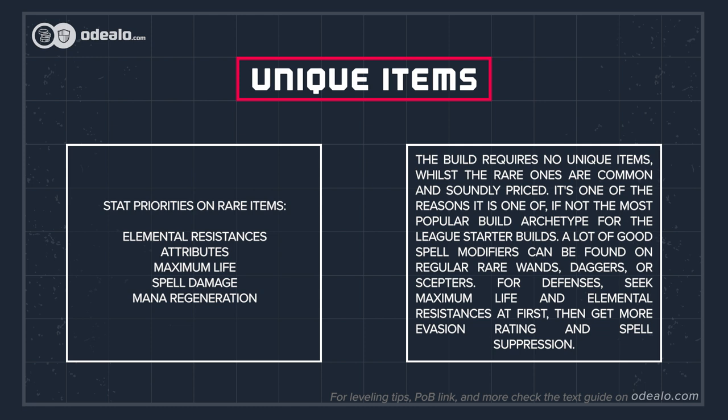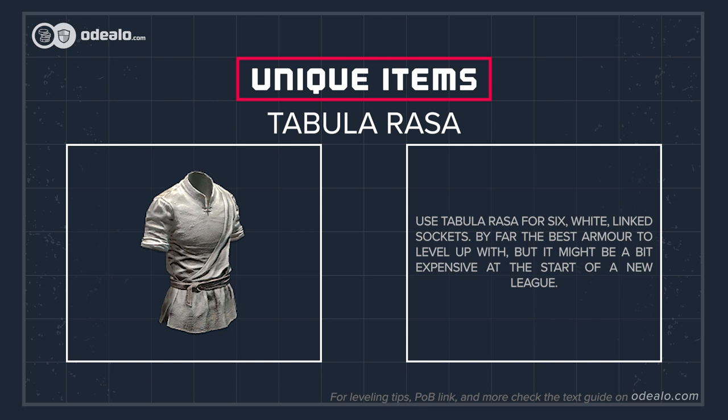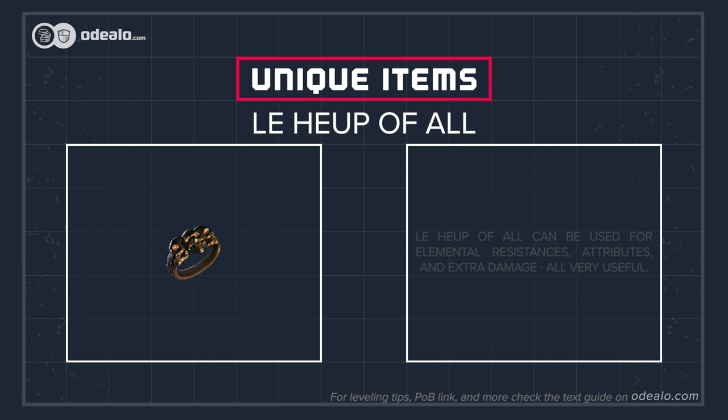The build requires no unique items, while the rare ones are common and soundly priced. It's one of the reasons it is one of, if not the most, popular build archetype for league starters. A lot of good spell modifiers can be found on regular rare wands, daggers, or scepters. For defenses, seek maximum life and elemental resistances first, then get more evasion rating and spell suppression. Use Tabula Rasa for six white-linked sockets — by far the best armor to level up with, but it might be a bit expensive at the start of a new league. Goldrim grants a lot of elemental resistances, which are very important at all stages of the game. Lochtonial Caress can be used for elemental resistances, attributes, and extra damage.